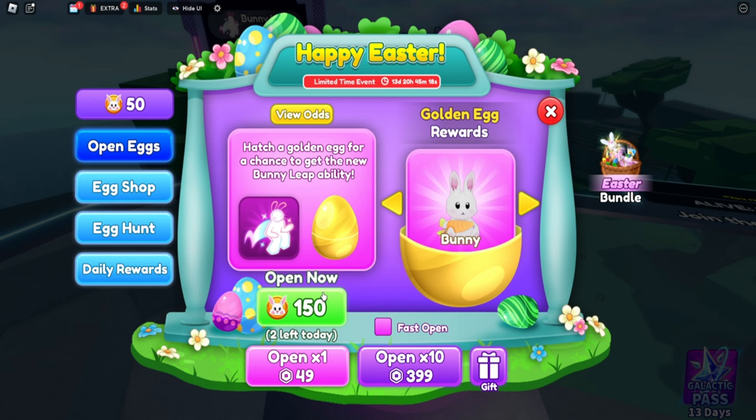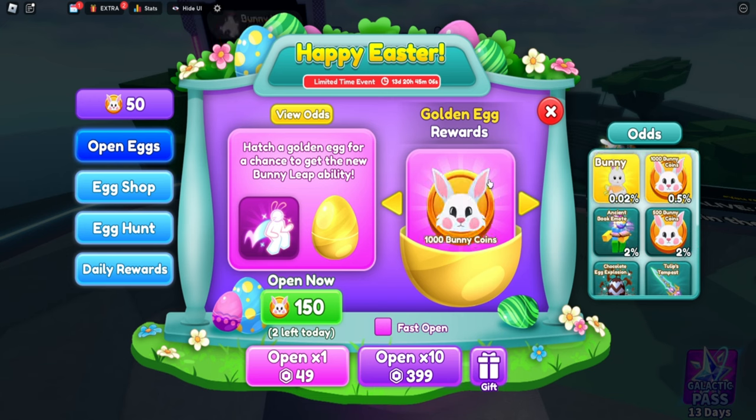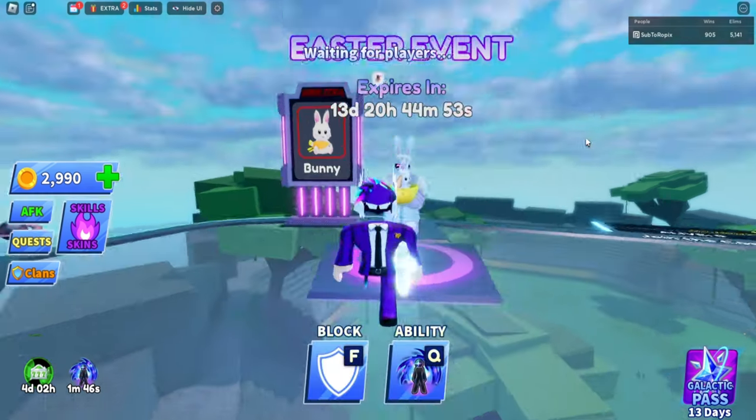You can get a new Bunny Leap ability by trading over here. The odds are pretty good — 0.02 percent for a bunny, 1000 bunny coins. Once you hatch this golden egg you have a chance of getting the Bunny Leap ability, which leaps into the air and slaps into the ground, trapping nearby opponents in an egg and deflecting the ball if it's close.